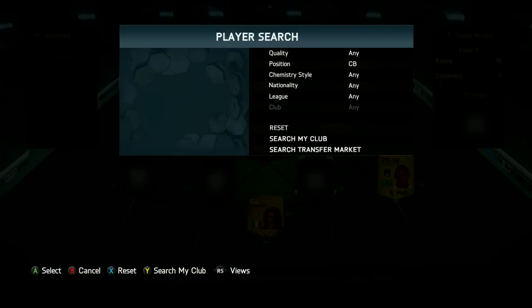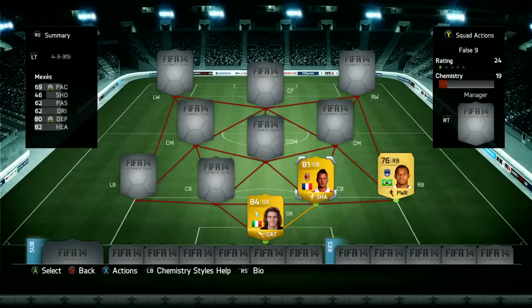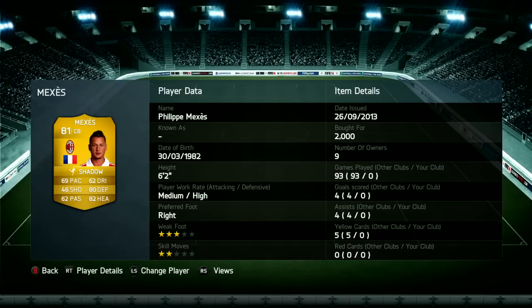Before we get started, if you're looking for a place to get some coins, check the link in the description for fifashop.co.uk — a really awesome website. And if you use the code TOBY10, you get a discount on all of your orders when you're at the checkout screen, which I think is brilliant.